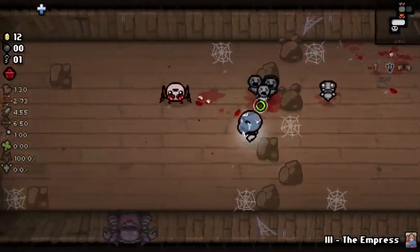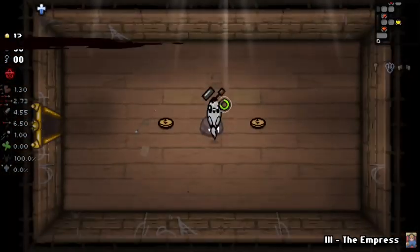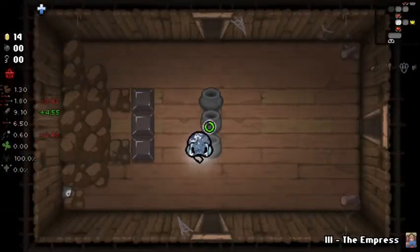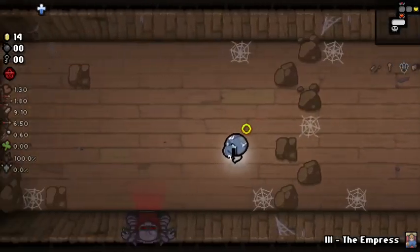After beating Mom you also unlock the Womb Floor. After you beat the final boss of the Womb Floor, Mom's Heart, you can unlock new floors — Cathedral and Sheol. And if you beat these six times, you can unlock the Polaroid or the Negative, which you can get in every run after defeating Mom's Heart.